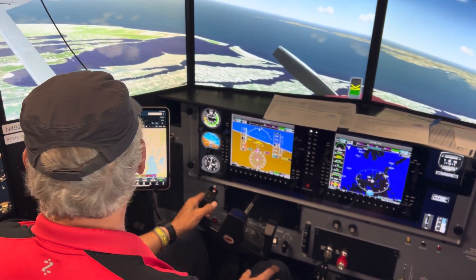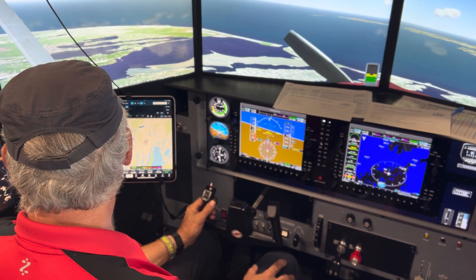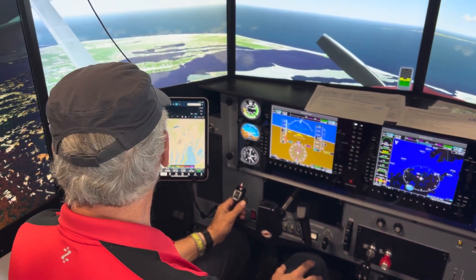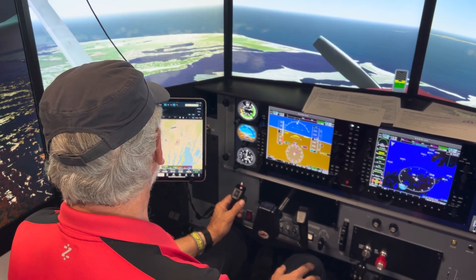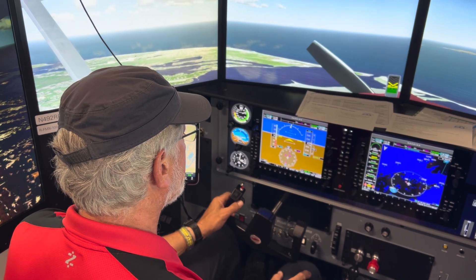All right, we'll make our call. There's the airport right below us. We have an emergency engine-off descent into the airport, and we're going to be landing on runway — it looks like it's east-west, so probably two-sevens or something like that.